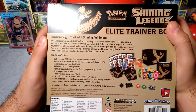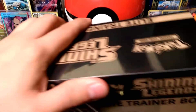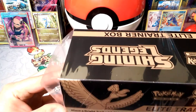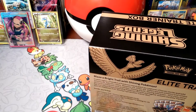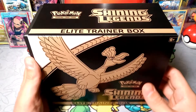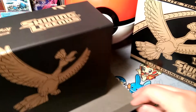And a code card for the TCG online. Let's finally bust into this thing — oh so shiny! Get that plastic out of here. It slides right off nice and pretty. That Ho-Oh on the side is really cool.